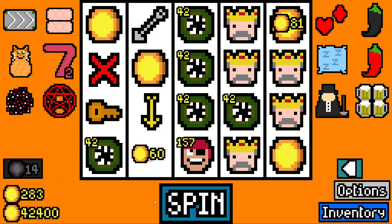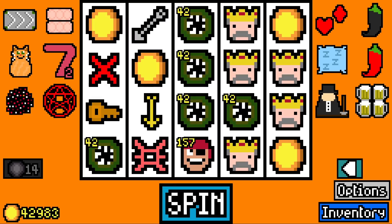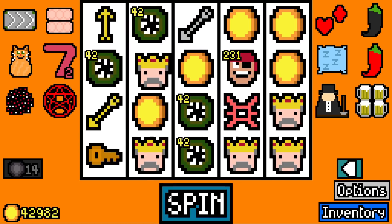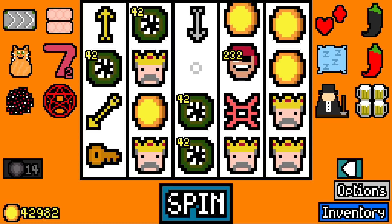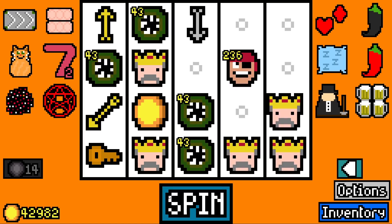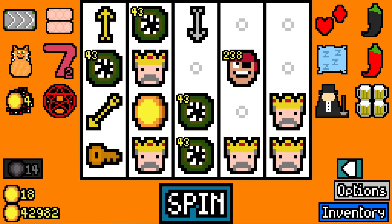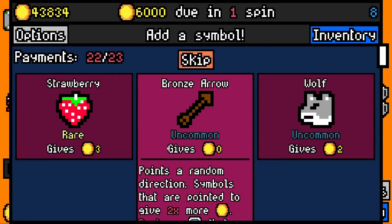We've still got a dud to get rid of. We actually got rid of one yesterday if I can remember. It's got to be a Hex of Emptiness though, hasn't it? Got to let those Eldritches eat. Nice - silver arrow pointed to the Eldritches. Both golden arrows pointed off the board. Nothing like a golden arrow pointing off the board. One of the best feelings you'll ever encounter. Definitely not.